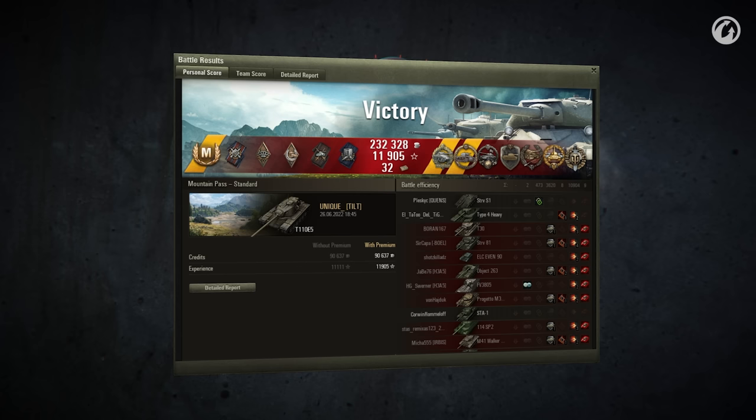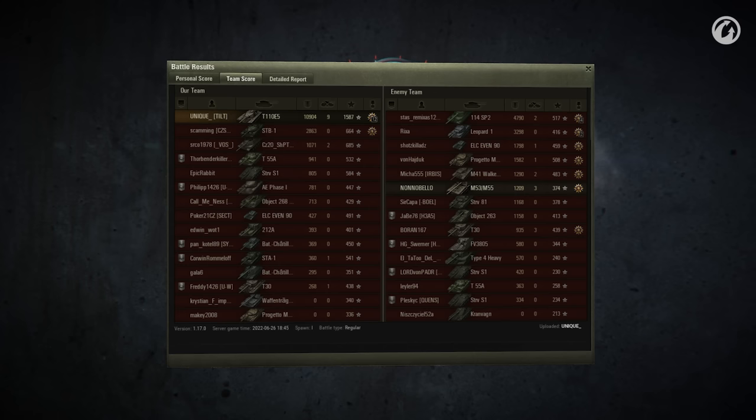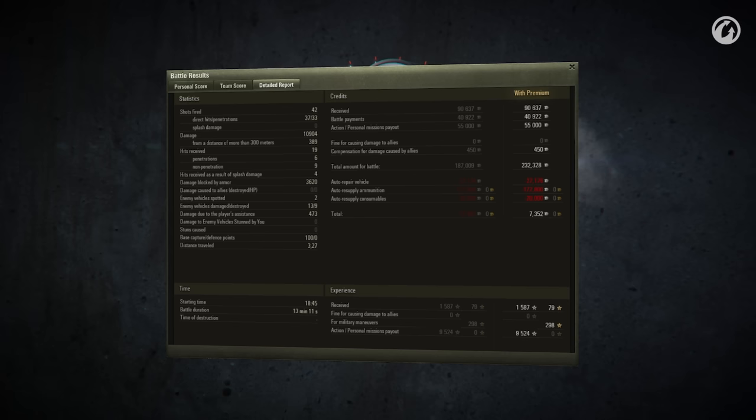GG! What an epic game that was! An incredible last stand against eight enemies, of which one got away, earns Unique a Kolobanov's medal! The post-game stats also read 10,904 damage with 9 kills and 1,587 base experience, but those come nowhere close to describing what happened in the replay we just watched! Undoubtedly the best replay this week for me — a worthy winner of 3,000 gold and our sexy style! Wow, well done!